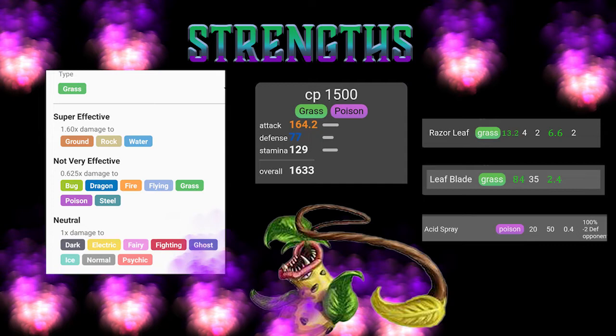Shadow Victreebel — with the Shadow buff and debuff, you're going to end up with 164.2 attack, which is insane, 77 defense, and 129 stamina. That gives you plenty of stamina, plenty of health to do some good work and to actually stay around long enough to put in some good damage. With that grass type, you are going to be strong against water, ground, and rock. And then you're not going to be very effective against bug, dragon, fire, flying, grass, poison, and steel.